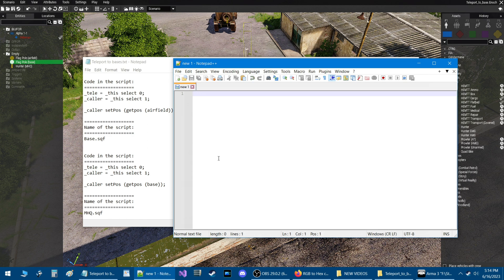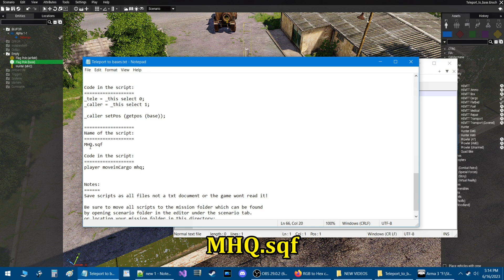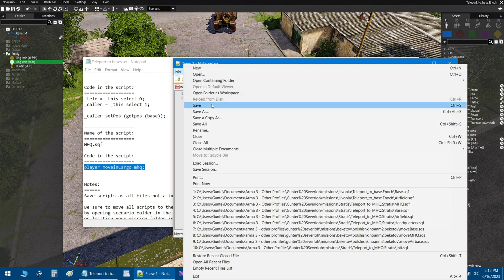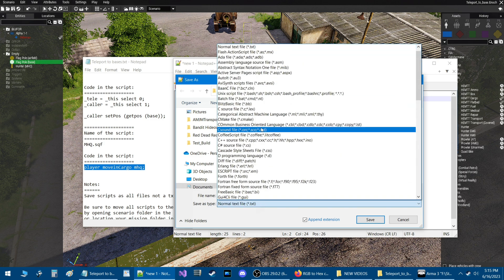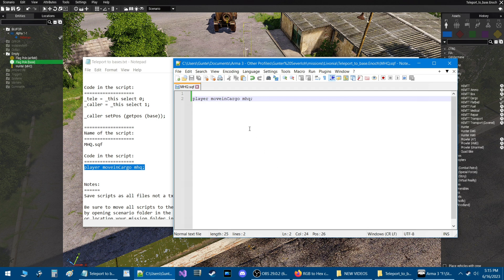Close that, and we need one more script — this is going to be for the MHQ. The script name is 'MHQ.sqf' and here is its code. Highlight it, press Ctrl-C, go one line down, and press Ctrl-V to paste the code. Go to File, Save As, set Save As Type to All Types or All Files, and in the file name box type 'MHQ.sqf.' Since we're already in our mission folder, just hit save. That adds all three scripts to the folder.